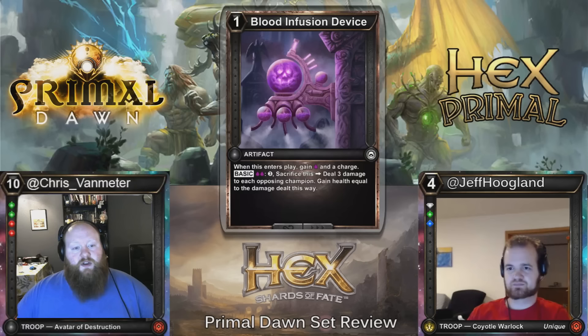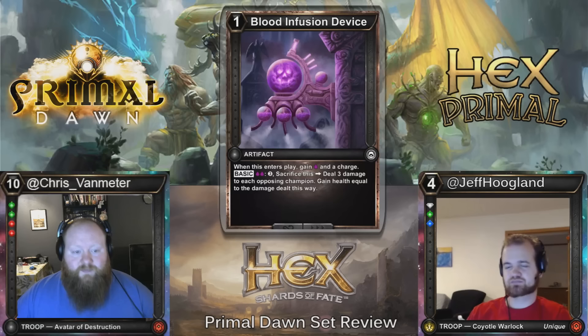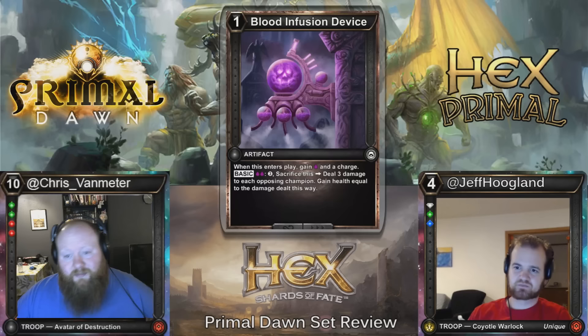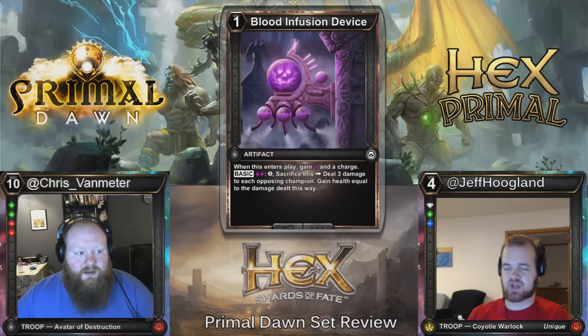There are a lot of cards that either do something based on the number of different thresholds you have, or trigger when you gain a specific threshold, so these cards have a lot of potential. They all cost one, and there was that four-cost 3/4 that puts a one-cost artifact from your graveyard into play — that's also uncommon in the set. I think that's going to be a very popular limited archetype. Tacking on deal three, gain three to that is not unreasonable, on top of gaining a charge. The fact that these gain a charge makes me really interested in them.